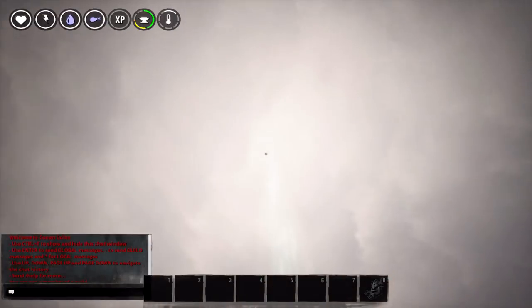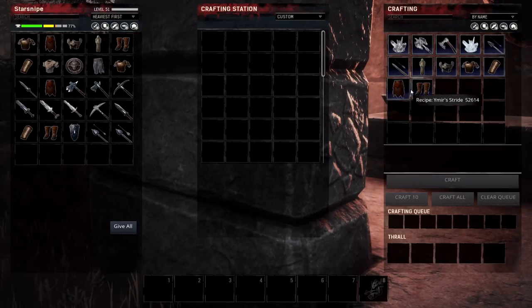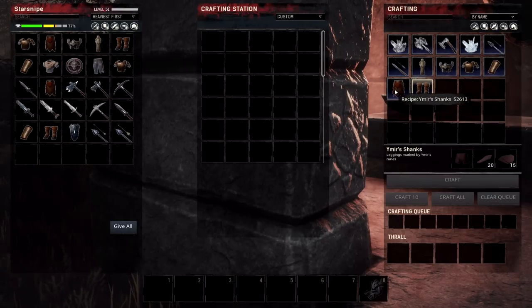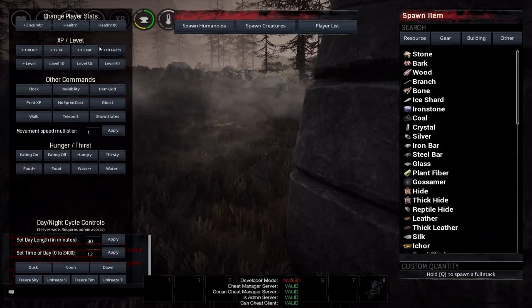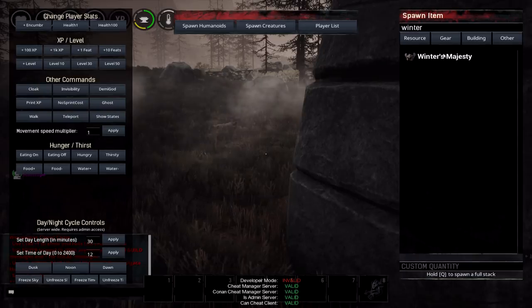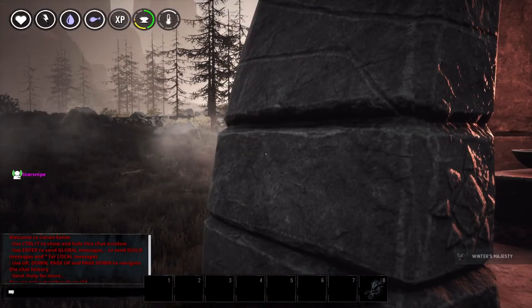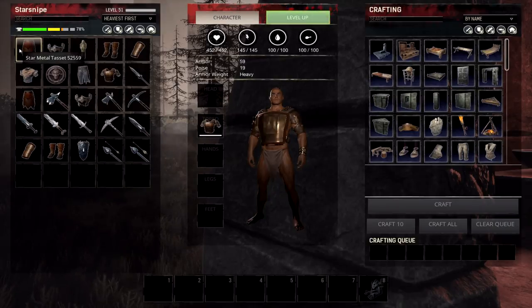Ymir is the new god that's been added. This is the highest level altar. These are all of the things you can craft right in them, including Ymir's stride as shanks. He has this whole set of armor including Winter's Majesty, which I'm gonna go ahead and grab. I'm just spawning things in for the purposes of showing off everything in the game.